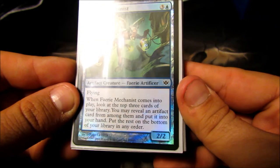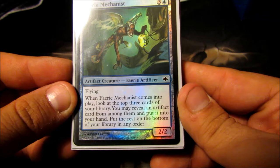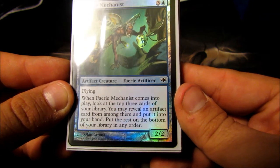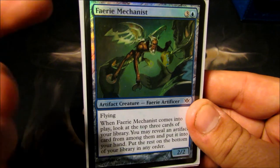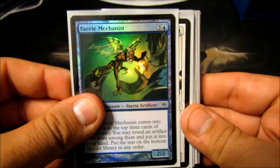Faerie Mechanist — four-cost 2/2 flyer. When Faerie Mechanist comes into play, look at the top five cards of your library. You may reveal an artifact card from among them, put it into your hand, and put the rest on the bottom of your library in any order. Really nice ramp — I can play this, kill it, res it, kill it, res it, and really just ramp up to the artifact spells that I want.